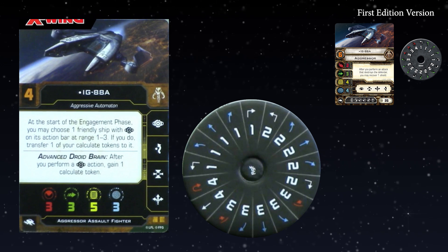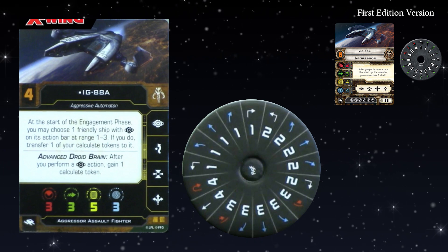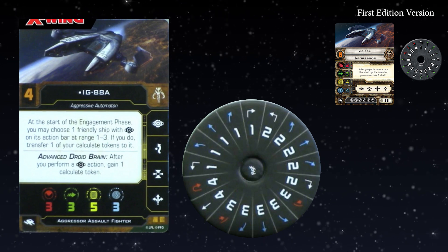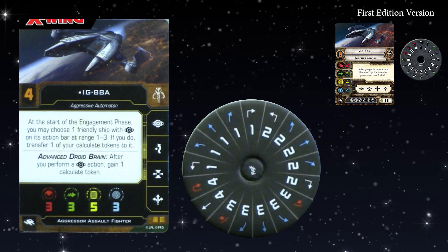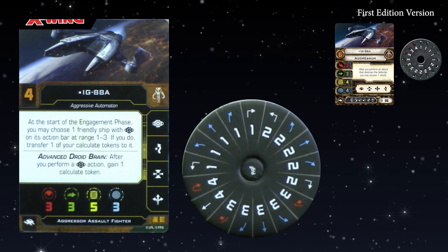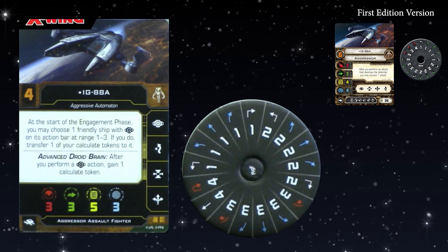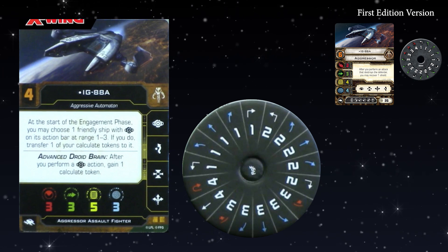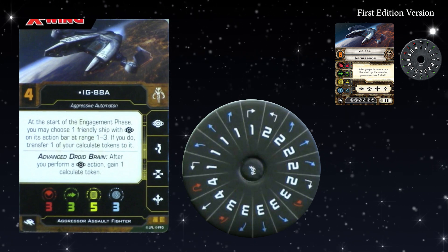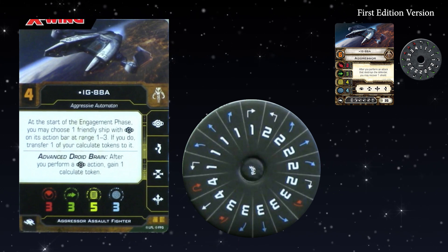There are ways of getting multiple Calculate tokens and you can spend multiple tokens in the same dice roll, unlike Focus. This is one of the only ships that can stack Calculate tokens. Push the Limits and that kind of token stacking is out of the game, so there's no more really degenerative token stacking. The stat line remains the same, apart from trading one shield for one hull — a push from FFG to put more hull in the game to increase the chance of getting crits.